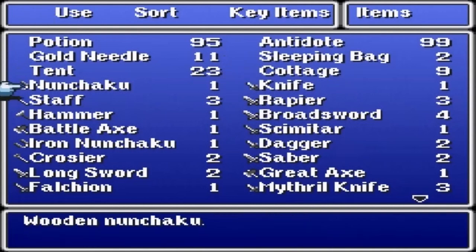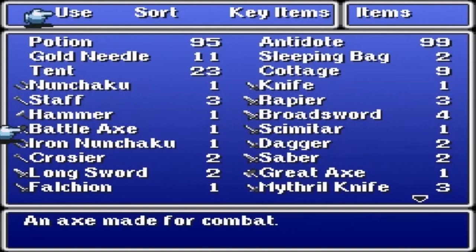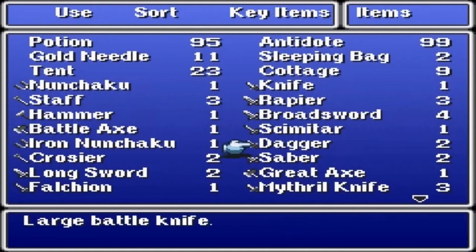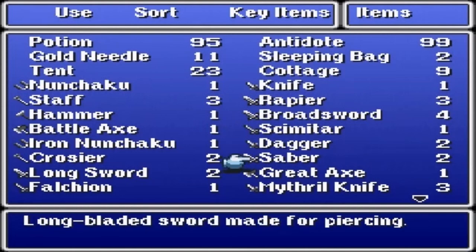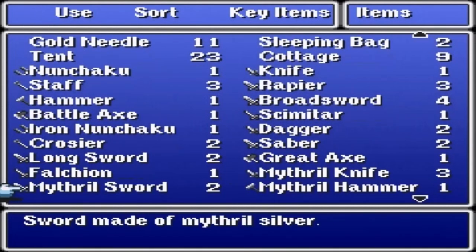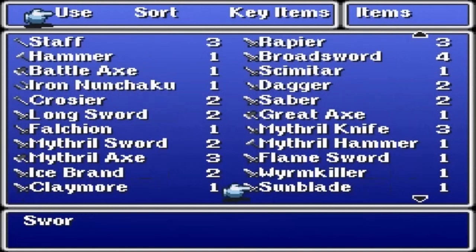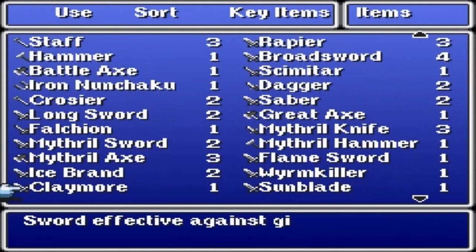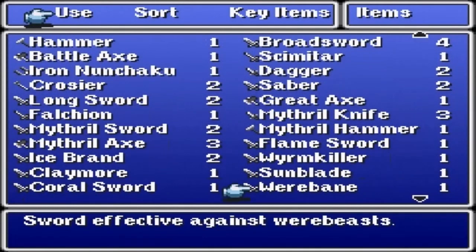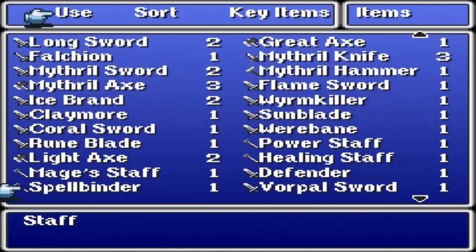There are 40 weapons in the game: nunchaku, knife, rapier, staff, hammer, broadsword, scimitar, battle axe, iron nunchaku, dagger, saber, cross the air, longsword, greataxe, mithril knife, falchion, mithril sword, mithril hammer, flamesword, mithril axe, ice brand, worm killer, sunblade, claymore, coral sword, werebane, power staff, rune blade, light axe, healing staff, defender, mage staff.